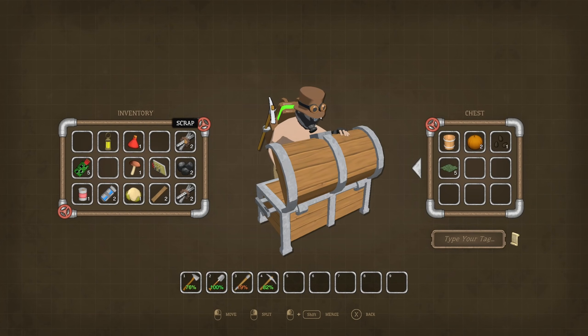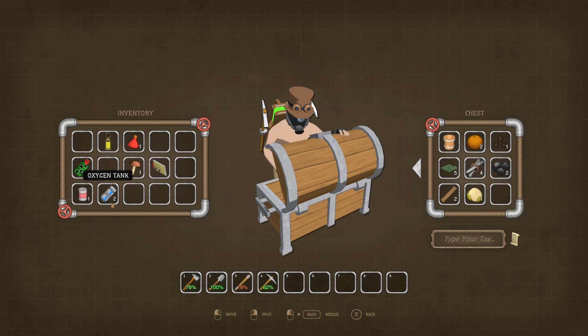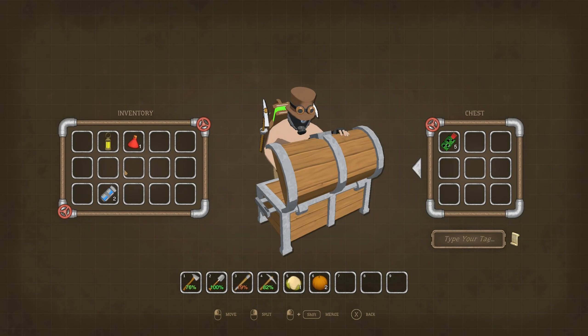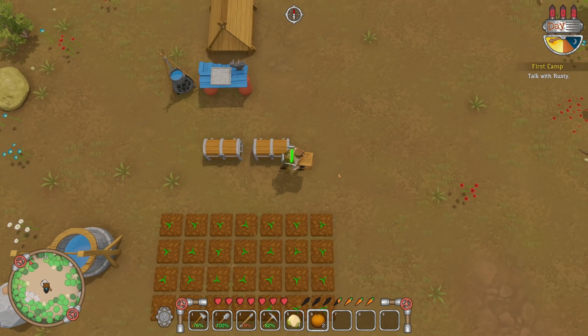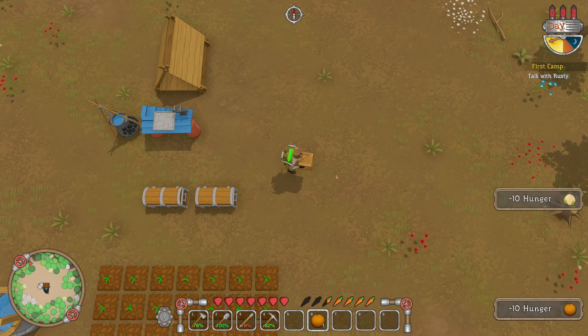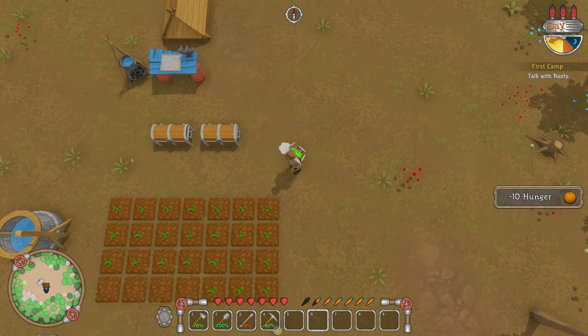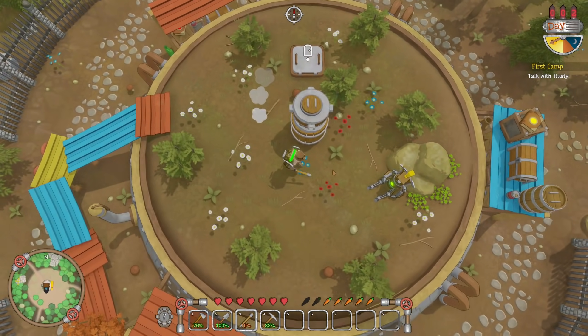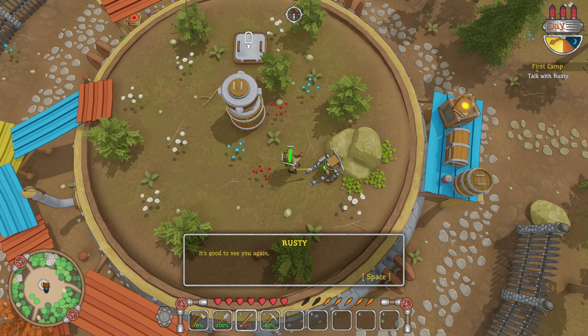We've watered all the things! Okay let's put some stuff away. Tree seeds, fabric scrap — I basically just want to store everything right now. The cauliflower and pumpkins we're probably gonna eat. Oxygen tank we should keep. Let's eat the food. Let those things grow — we gotta go talk with Rusty.